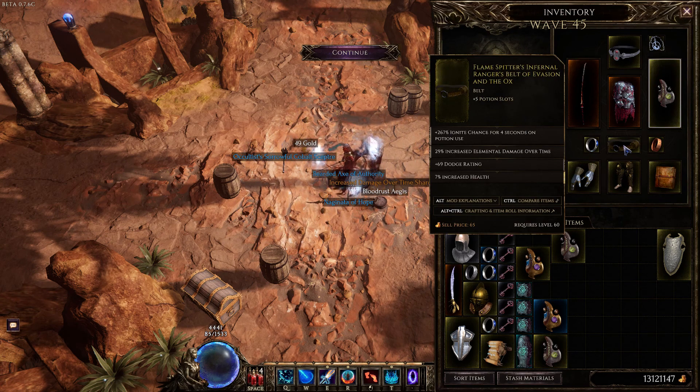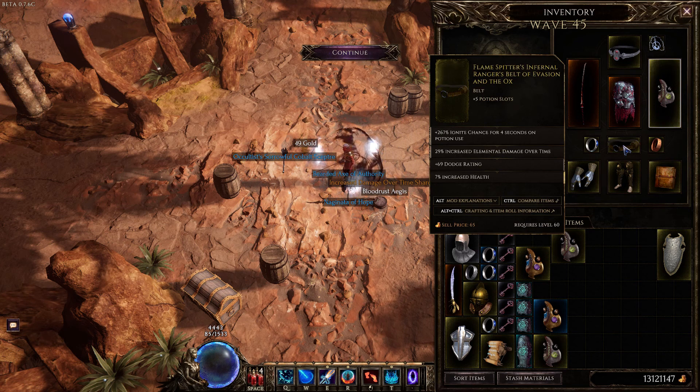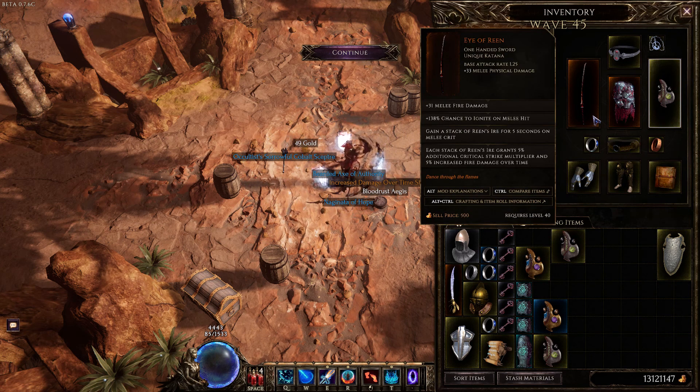The belt gives ignite chance for 4 seconds on potion use, which is huge because we're also running the Eye of Rain for ignite chance. When we use a potion, we're just over 400% ignite chance on melee hit, giving a massive number of ignite stacks. Then we're converting that ignite into Frostbite, which deals cold damage over time — and we have increased cold damage. So it's a huge stacking damage over time. It's not the hardest-hitting build, but it does way more damage than straight Shatterstrike.